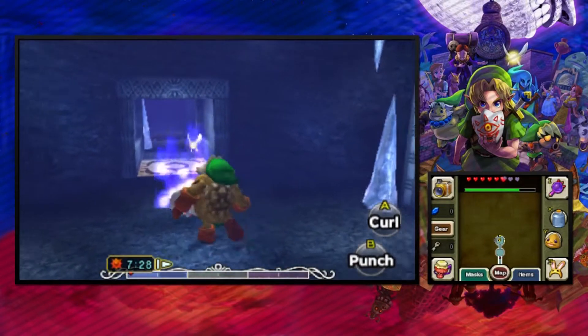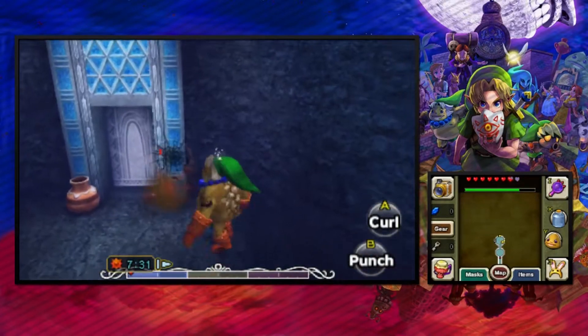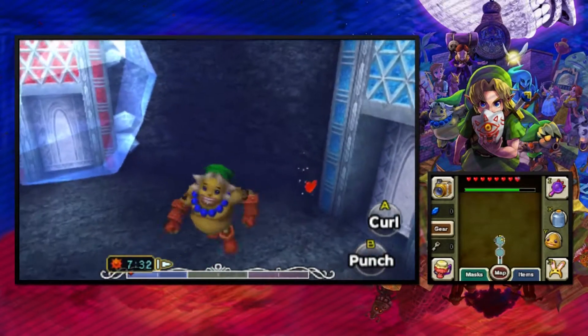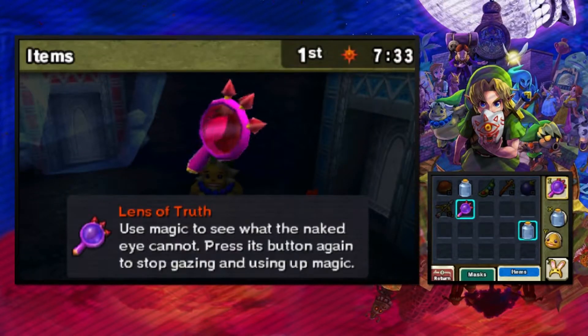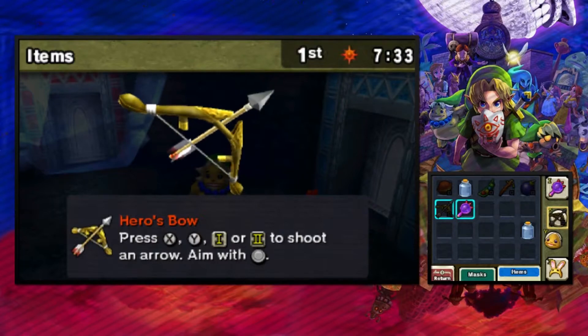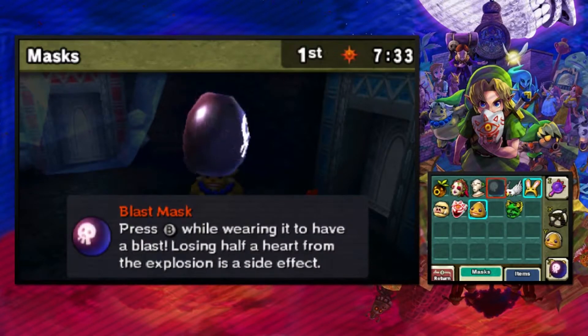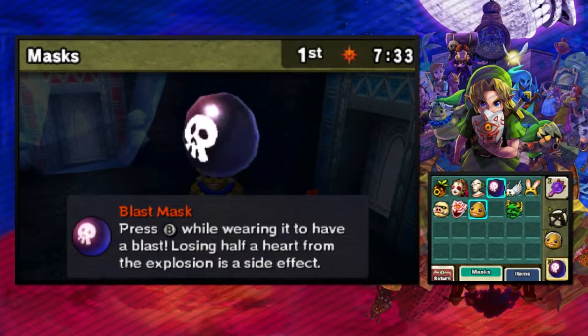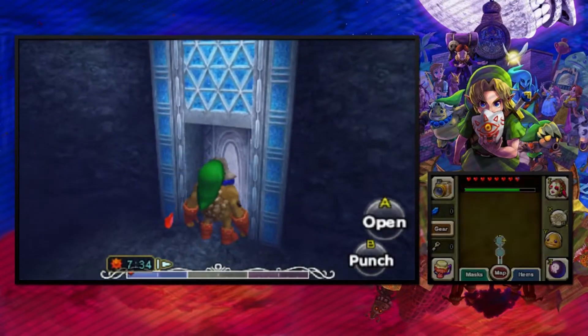There we go. Nice — one punch in the back and he goes down. Let's see my coins and figure out where stuff is. Before we do anything else I'm going to quickly adjust the items a little bit to make it easier. I'm going to need the bomb mask at some point. I do need the fairy mask, so I'm going to get rid of the Lens of Truth for now because we don't need it just yet.